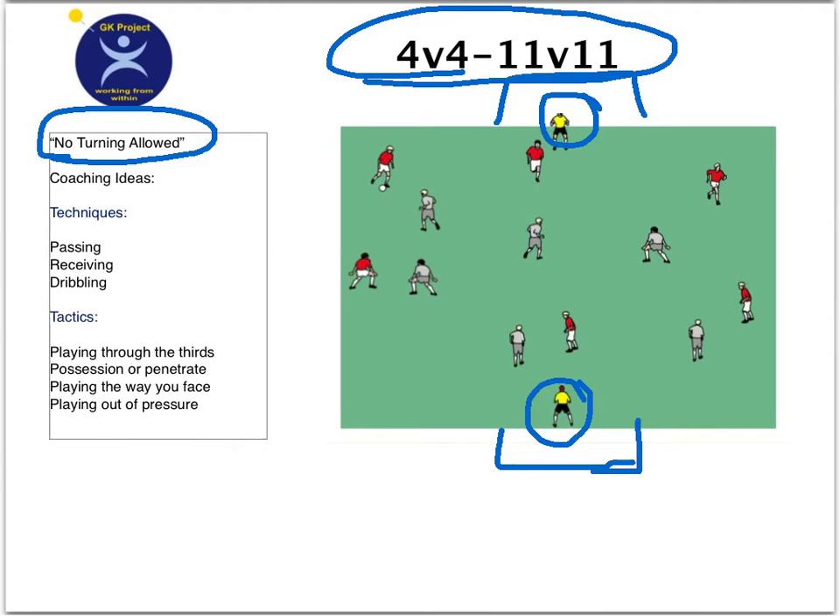For this activity, we'll go ahead and play to targets. It's a very simple activity where one team is going one direction and the other team is going the other direction. So in this case, the Reds, for example, are coming and trying to get the ball to that goalkeeper. The only rule is that you physically cannot turn the soccer ball.